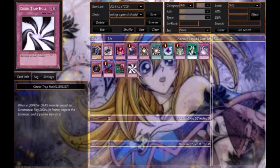Next you have Bottomless Trap Hole — it's a staple already and it can be useful. Then there's Chaos Trap Hole, which negates the summon of a Light or Dark monster by paying two thousand life points and banishes it, so you can deal a decent amount of damage.